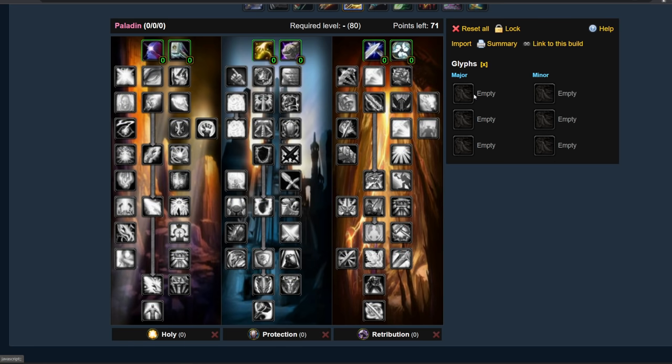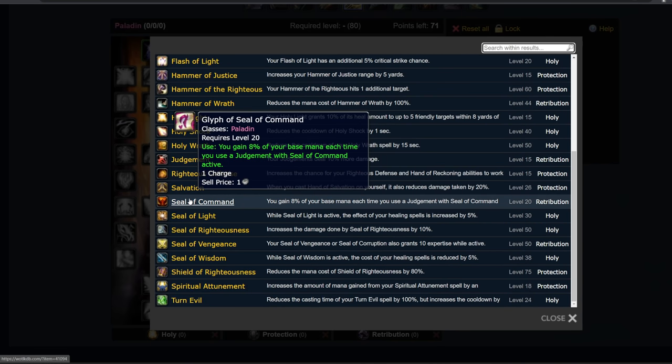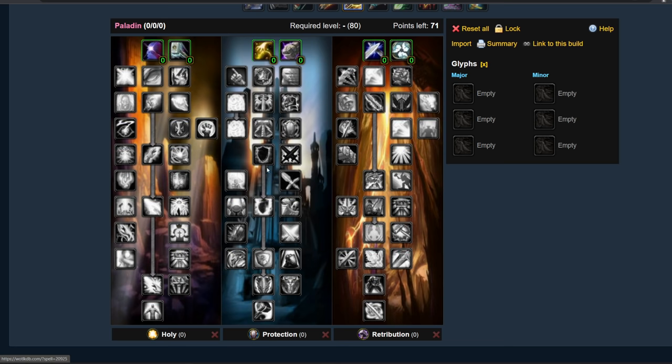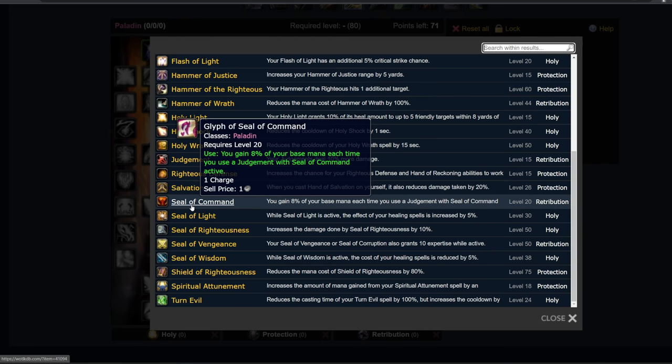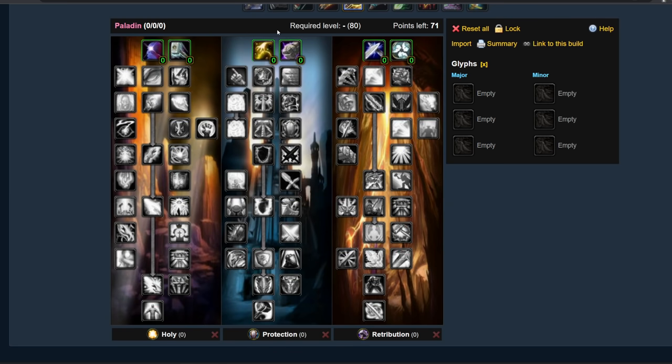After that, you start spending points in Retribution. One thing you want to pick up while leveling is the Glyph of Seal of Command. One of the problems while leveling as a Paladin is mana — you just don't have any mana regeneration. Spiritual Attunement is a talent deep in Protection and takes a long time to get. Blessing of Sanctuary isn't going to give you enough mana, so you need some way to get mana back. The only way is Glyph of Seal of Command until you're level 72, then you get Divine Plea. Glyph of Seal of Command gives you 8% of your base mana each time you use a Judgment with Seal of Command active.